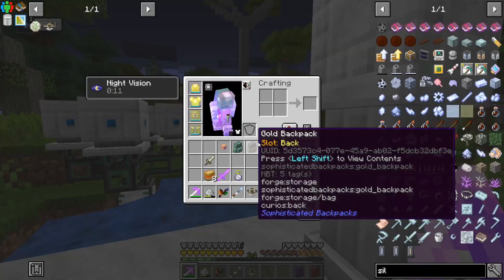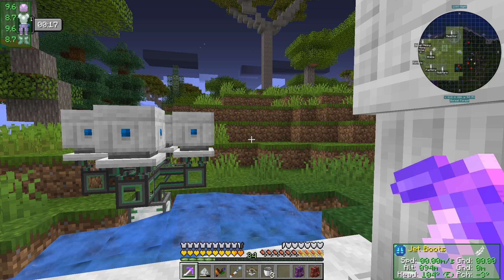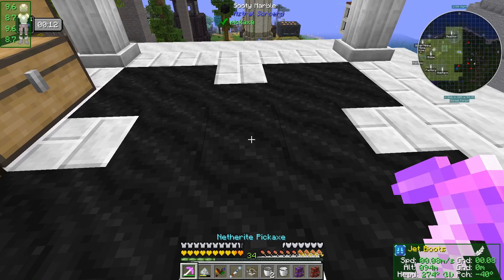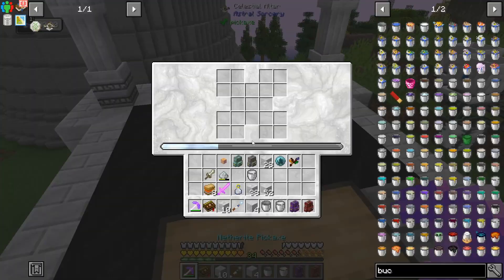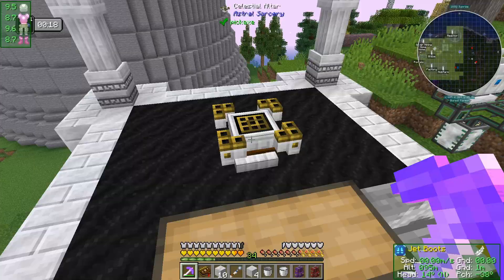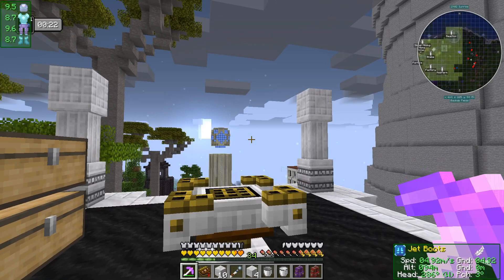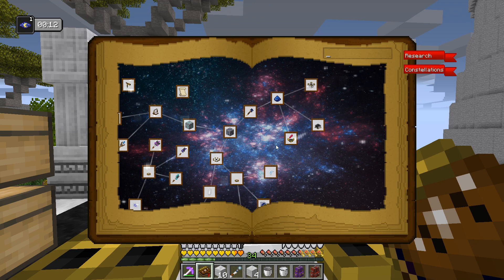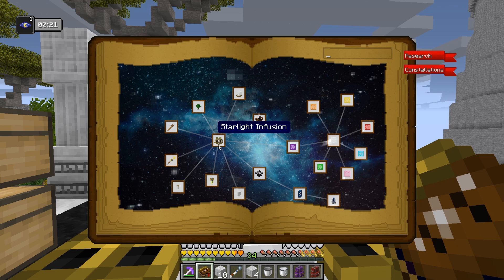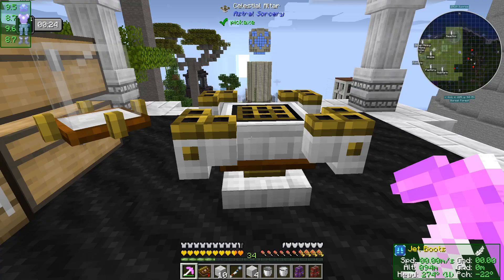We need to pick up the celestial altar — that's completed a couple of quests. A task completed: celestial altar — that'll tell us what we need next. Four chiseled marble, four ruined marble. I'll assemble these bits. There is a building gadget schematic for doing the altar layout but I think I'll craft it by hand — it's not going to be too bad. The structure is assembled, we're just waiting on starlight. Hopefully it's just because it's daytime.